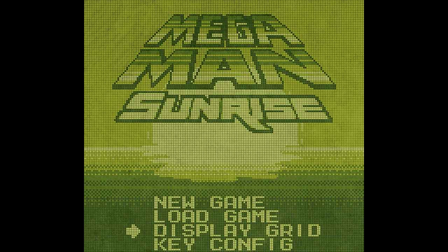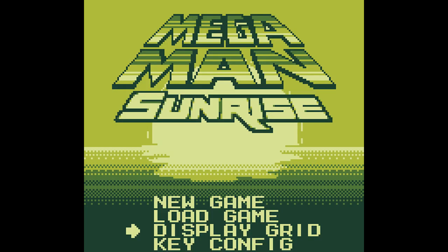You can turn on the Game Boy Display Grid. I'll be turning it off because it's kind of annoying having to see the display grid like that — this makes it a lot clearer to see what's going on, which is crucial in Mega Man games like this, which are very fast-paced. We also have the key config, and thankfully there are not that many buttons. I already took care of that, so let's begin.